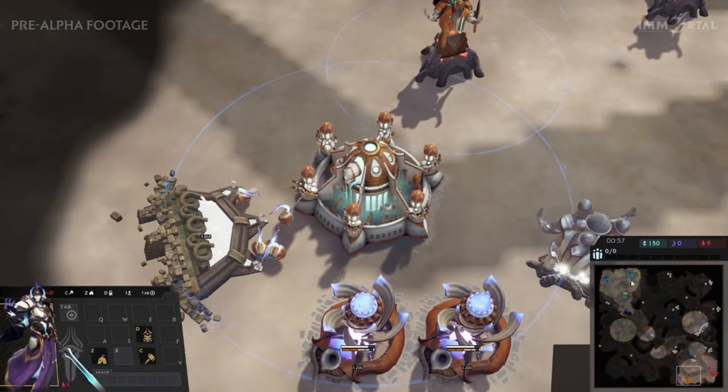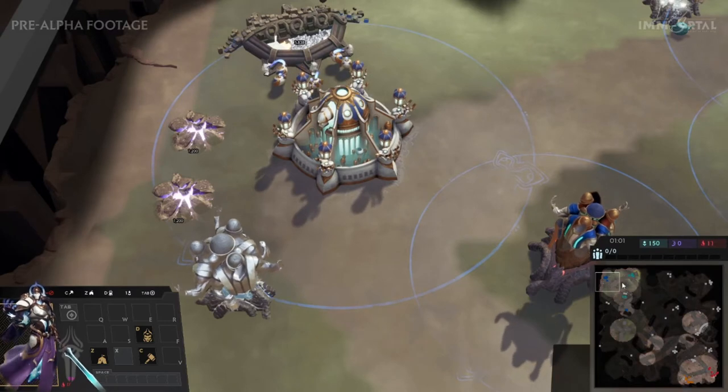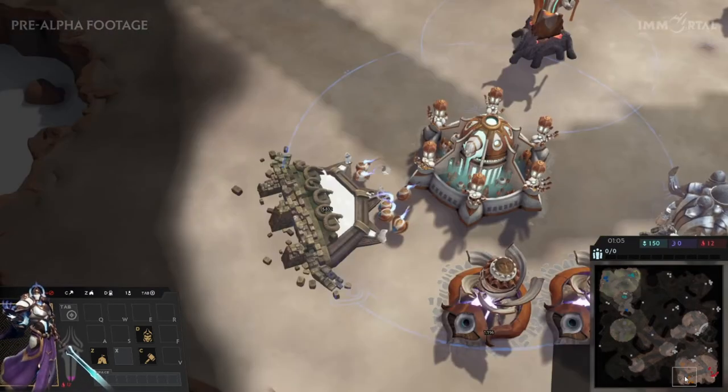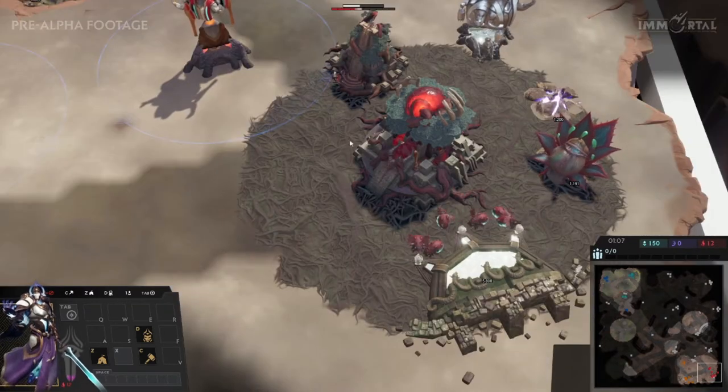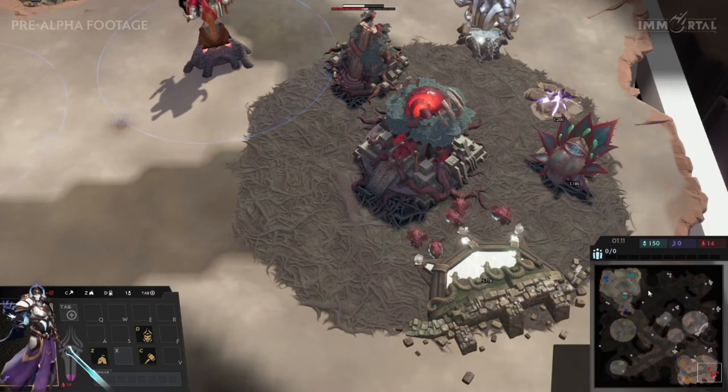Brand new map, much bigger than the last one, and a lot of fun stuff is going to happen. We have two factions playing right now. The top is blue and teal — two Croft players — and on the bottom we have one Croft and one Aru. Get ready for some exciting gameplay of this new faction we haven't seen too much of so far.